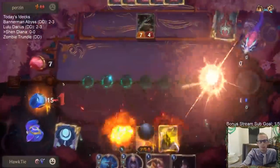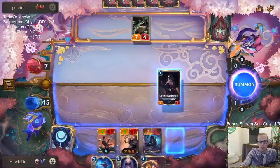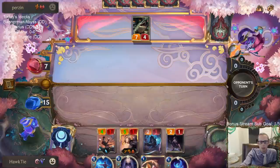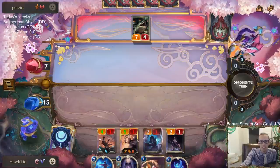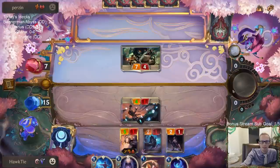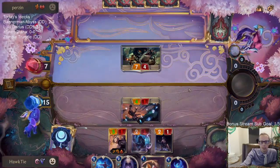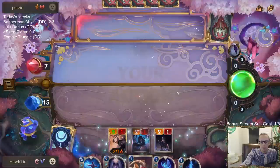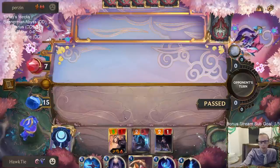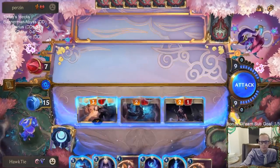Riptide Rex! Everything was going fine until Riptide Rex. We got one health — everybody's got one health. We'll draw a spell. Now we have a little protection — we can go right to attacks, have seven damage. With the Spirits Refuge, we've got a little protection.